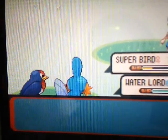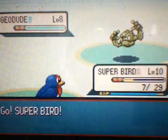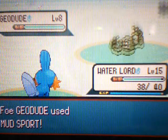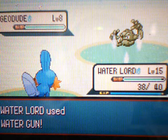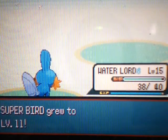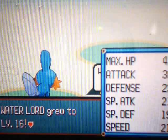How can losing make you tired? You don't do anything — you just tell them what to do. Here's another Hiker who says he'll rock me hard. Probably has two or three Geodudes. Let's switch to Super Bird — he's going to go to level 11 in this switch. The Geodude uses Mud Sport, which is like the most stupid move for Geodude. It weakens electricity's power, even when Electric doesn't even work against Ground types. Super Bird grew to level 11 and Water Lord grew to level 16.